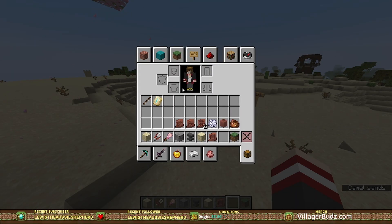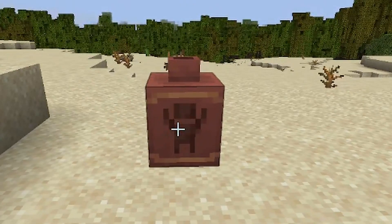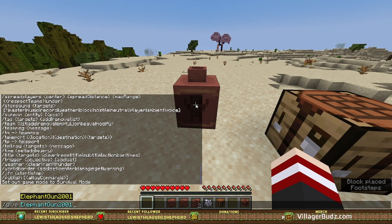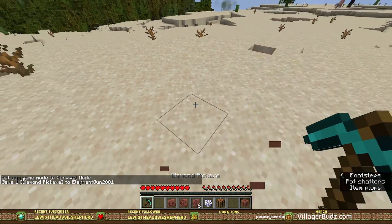Maybe I just need like a brick in the middle. Oh wait — oh snap! I did it. So worth it. So can I — I can break it like that, but if I give myself a diamond pick, then it breaks.